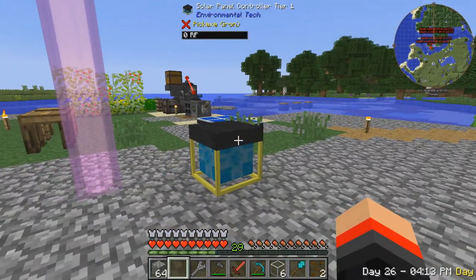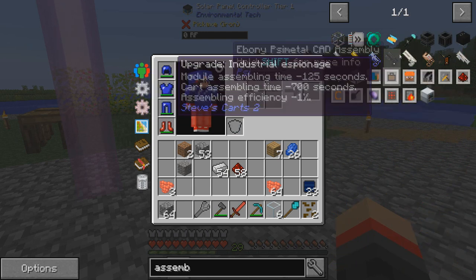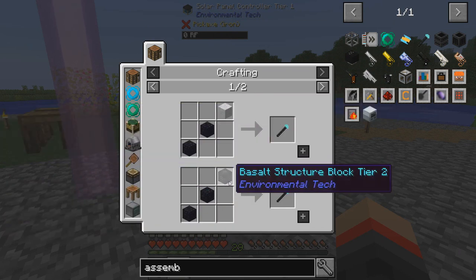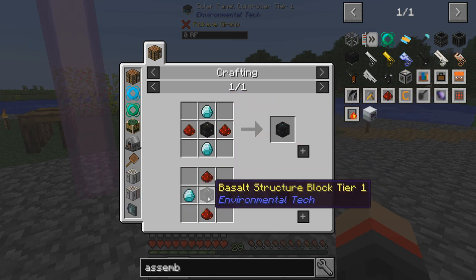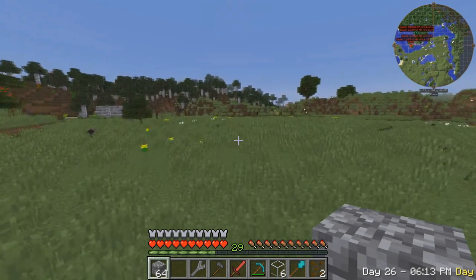We also need an assembler to make this multi-block. We're gonna need a basalt structure block too - how do you make these? I think I can get basalt pretty easily. I am setting off on an adventure to go find some basalt.